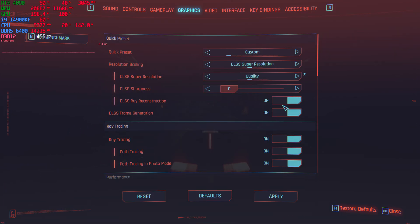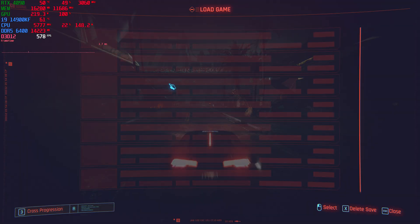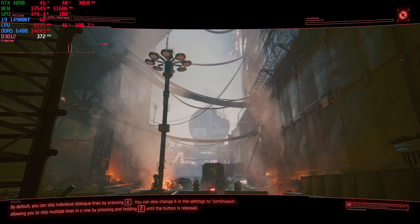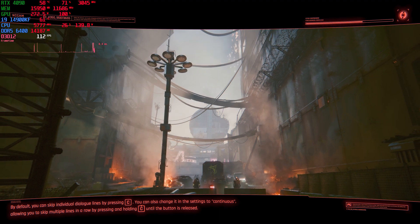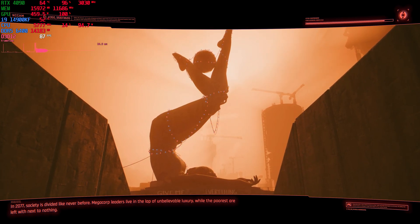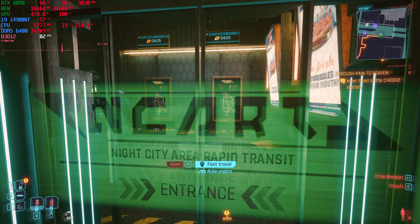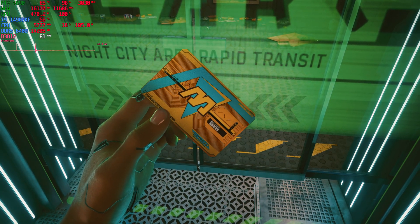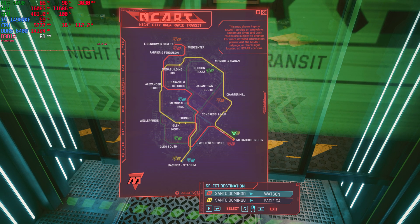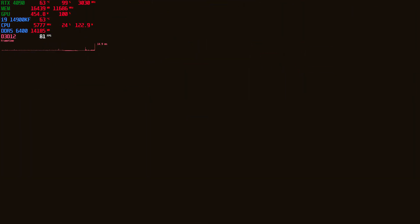Okay, so now let's go back to DLSS quality mode. What I'm going to do is load a game save and we're going to try out the new metro system, which I haven't really got to check out yet. I was curious to see if you could walk around in the train and how exactly that system works. I'm going to switch over here to mouse and keyboard. That's the new metro card — let's try Pacifica.